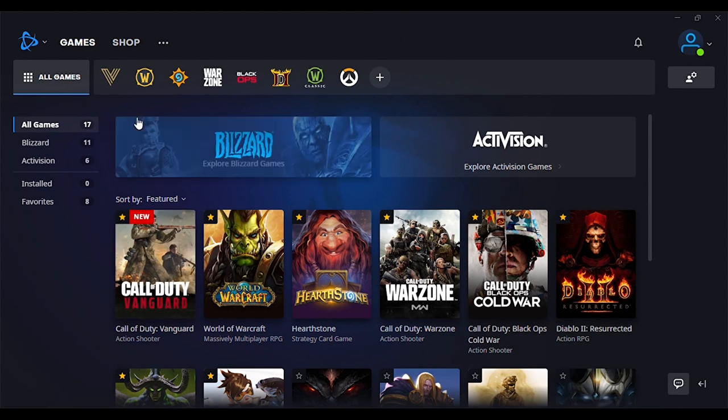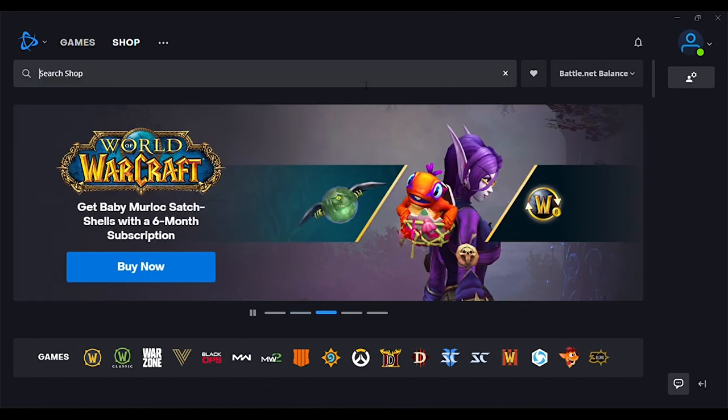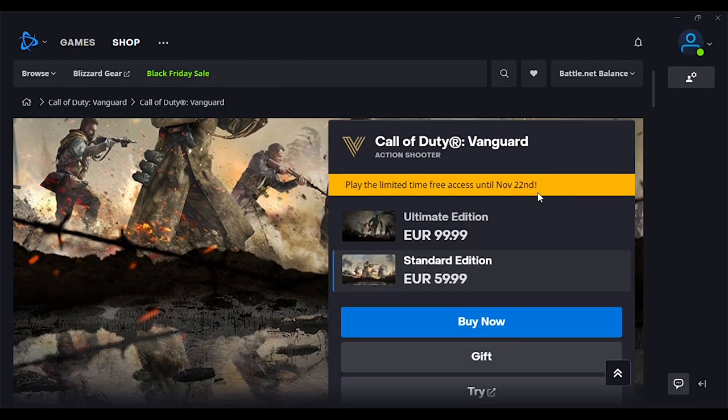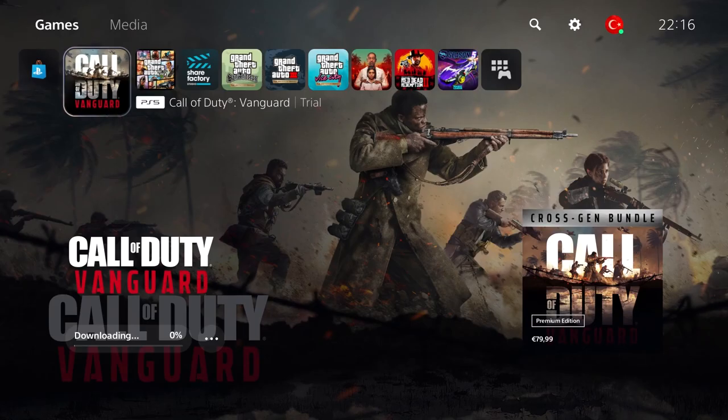For me it was 24 gigabytes to download on PC. If you can't find it on the front page or don't see the V icon, go to the shop, type 'Vanguard,' and you'll get a few options similar to console. Pick any of them, scroll down, and you'll see a 'Try' option. Clicking it takes you to the same download screen where you can get it for free.